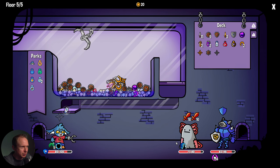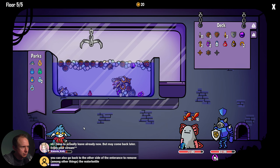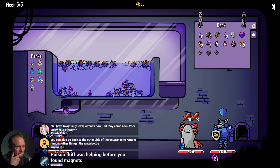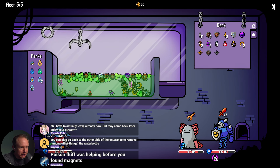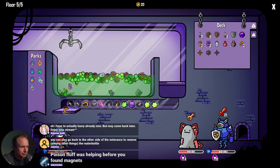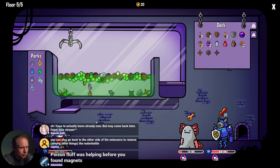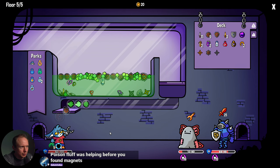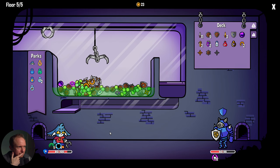The game really wanted me to take that shuriken. The healing flask — I could have sworn it was floating earlier. Maybe I hallucinated that. Oh — it's floating okay. Good gravy. The magnets.